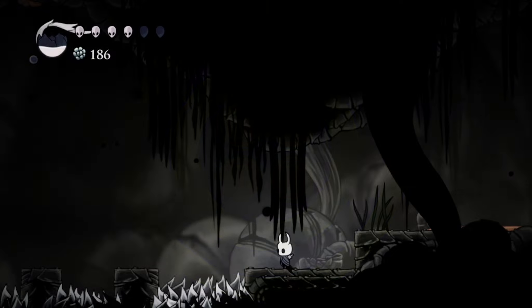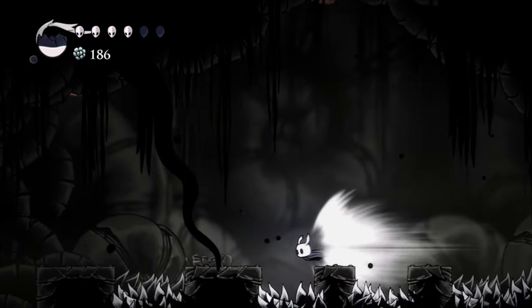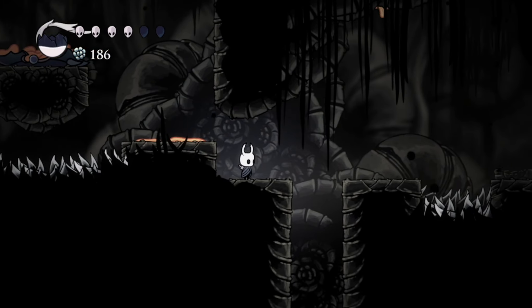Hi, it's Shane here. Today I'm going to do a short breathing exercise using the Crystal Heart in Hollow Knight. As with all my breathing exercises, the main tenet here is to breathe out — you will breathe in automatically.